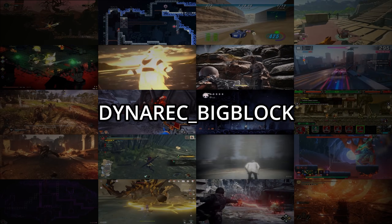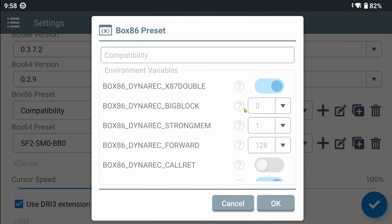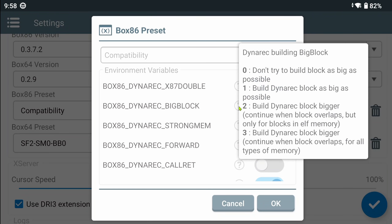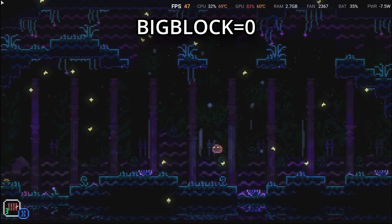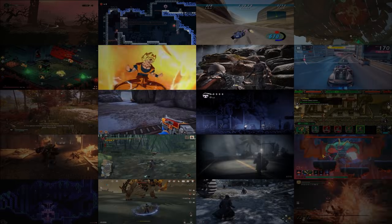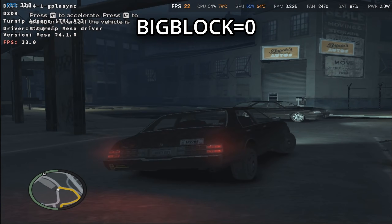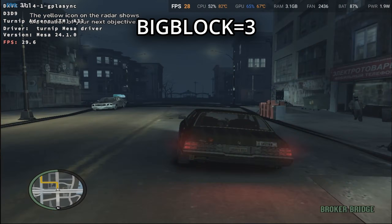Next variable is Dynarex Big Block. If we check the compatibility preset, the value is set to zero. It is possible that higher values can cause instabilities, but better performance. As you can see, Animal Well suffers some performance loss with a Big Block value of zero and performs well with a value of three. But again, some games seem entirely unaffected by this flag performance-wise.